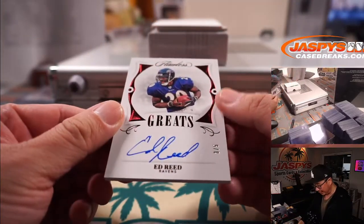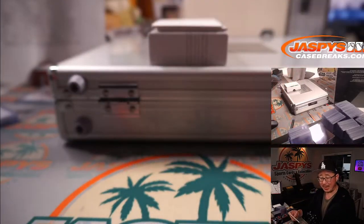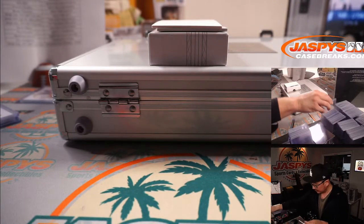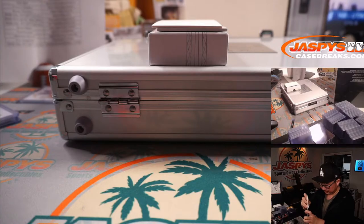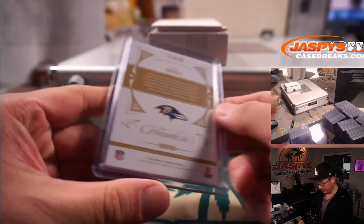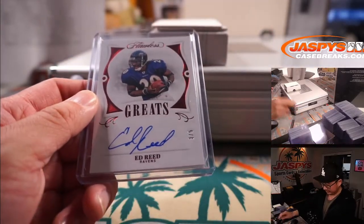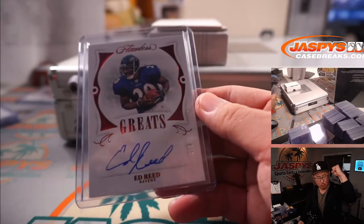We've got another train whistle — Ed Reed, three out of five. Aaron Billingsley with the Ravens. He's pretty great. Congrats, Aaron. All aboard! Whoop whoop.